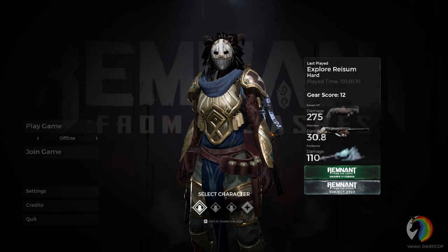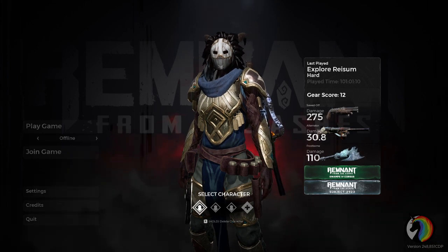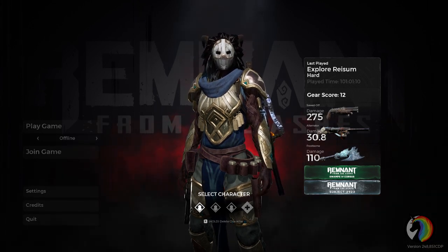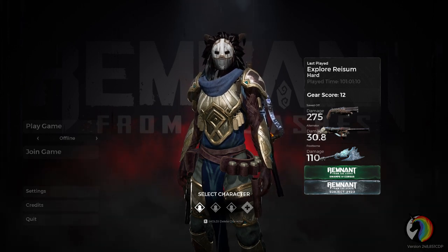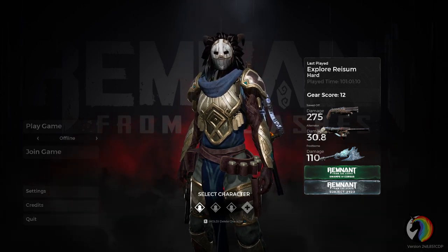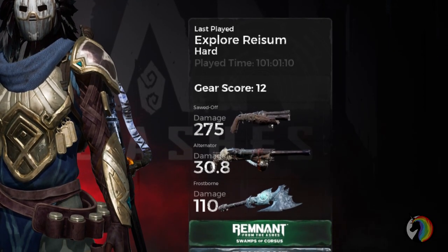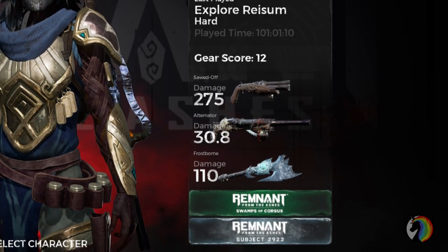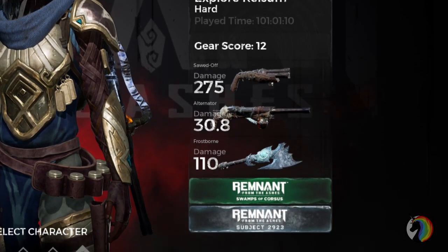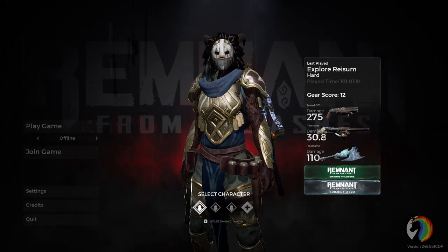Good morning ladies and gentlemen and welcome to this new video on Remnant from the Ashes! I am still exploring the DLC and still finding tons of new items, and as always I like to share what I found with you guys. As you can see on the side of my screen I got 3 new weapons: the sword, the shotgun, the alternator, and Frostborn, which is a melee weapon — a frost axe — that I currently have equipped. In today's video I'm gonna tell you how to get it. Let's go!